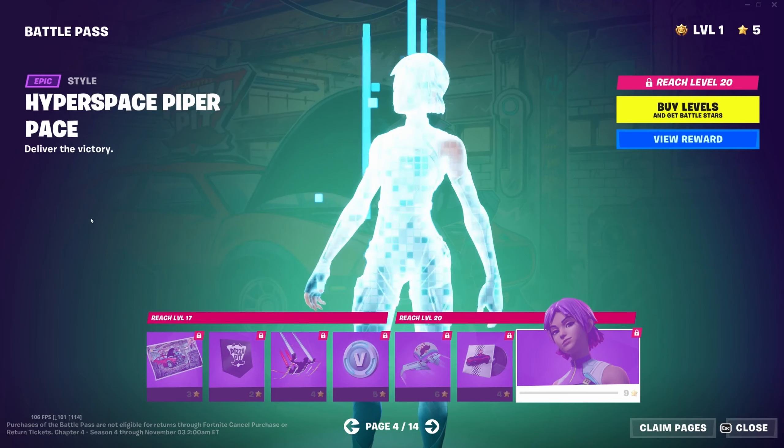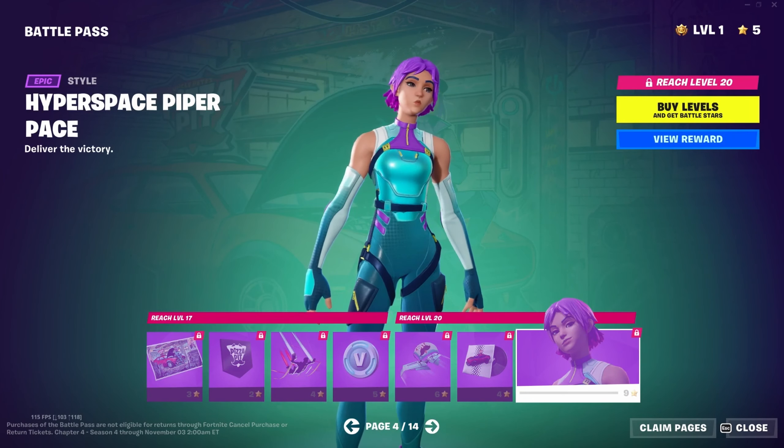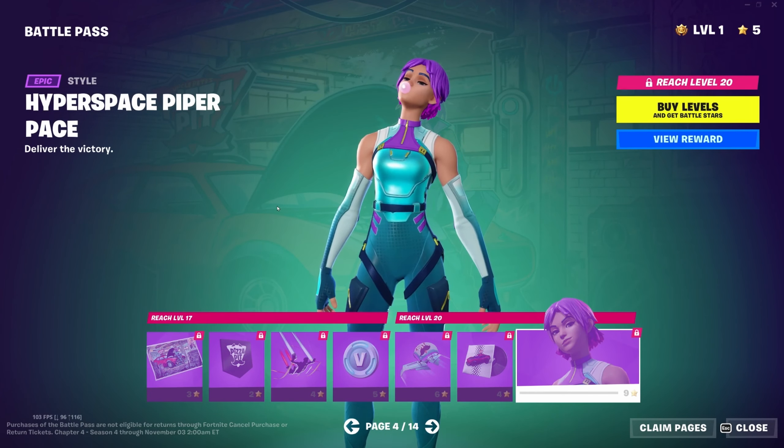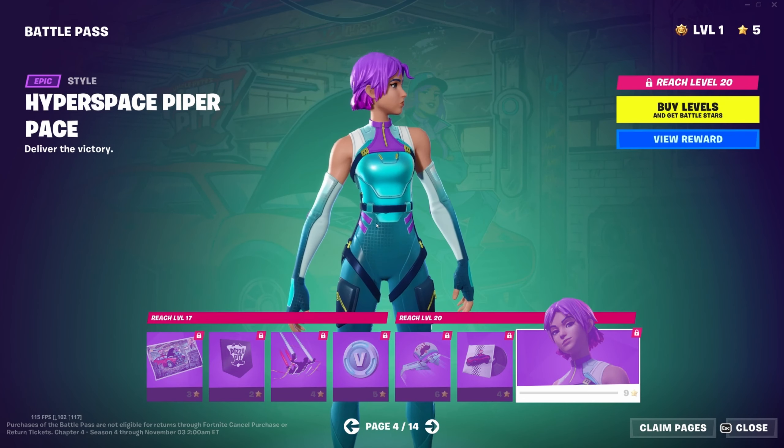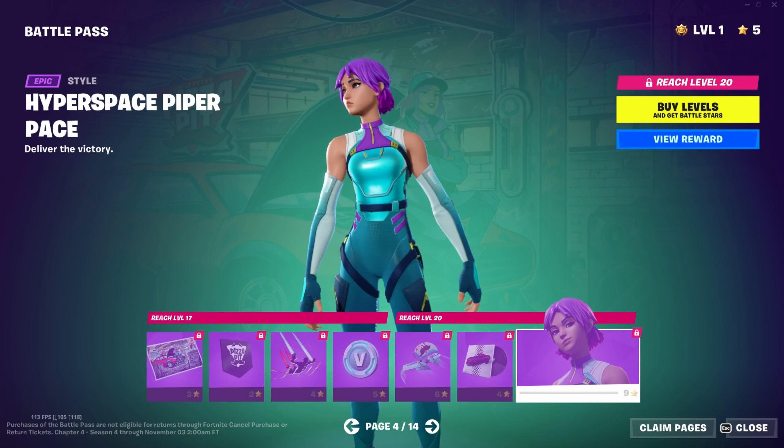The Hyperspace Piper Pace style is her upgraded, actual super spy look. She looks cool; I like the hair. I think I do prefer having the jacket — there's something about it that's kind of cool to me, even though I said I don't really care about the Pizza Pit iconography. The puffy jacket is kind of fun. Moving on, we have Fish Thick — I hate that name personally — and the Fishy Flex emoticon.